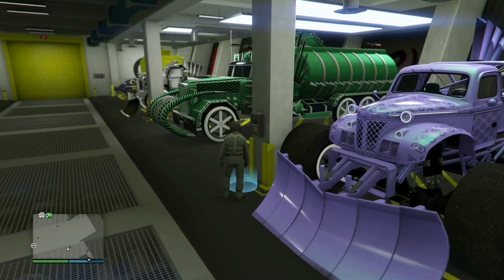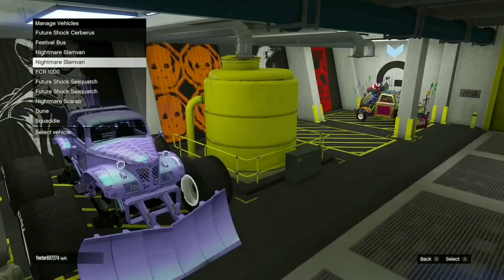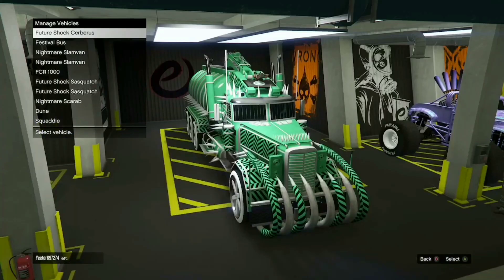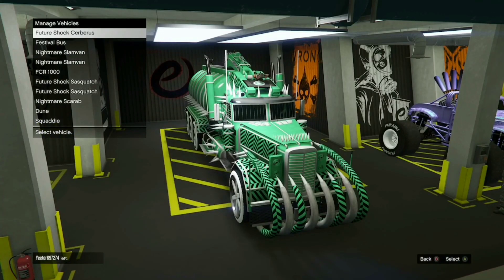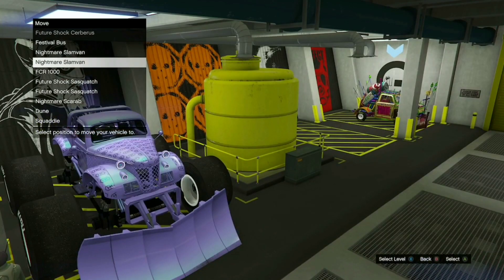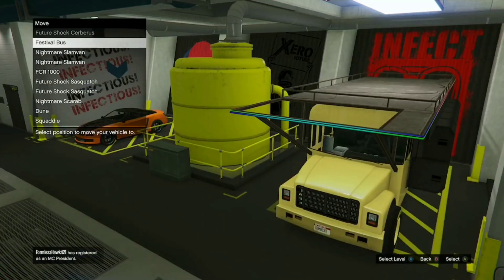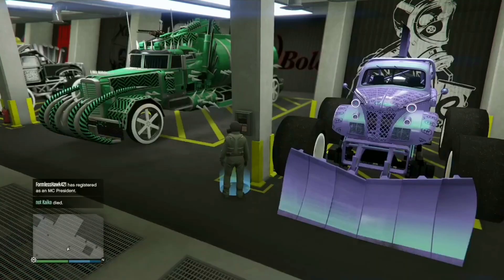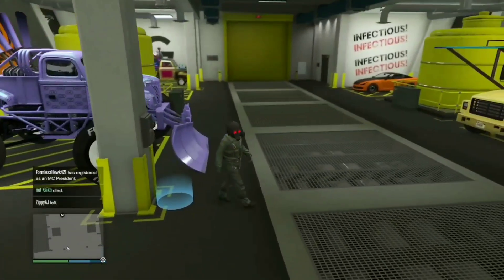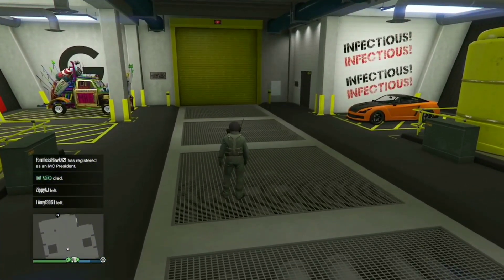Very, very easy car duplication glitch. If you have any problems or queries, you're just able to do this again — take the original Nightmare Slam Van, change something on it again, and you're able to just keep swapping the elegy. You're able to fill your entire arena, even your other garages as well. And that's it everybody — peace, see you in the next video.